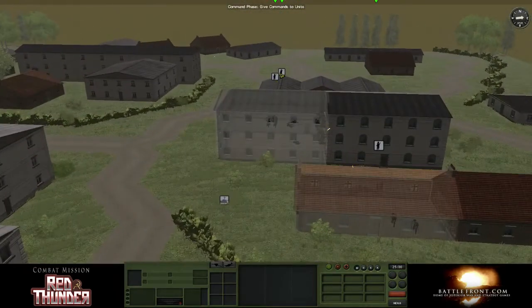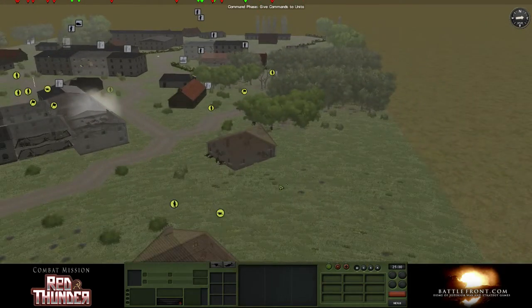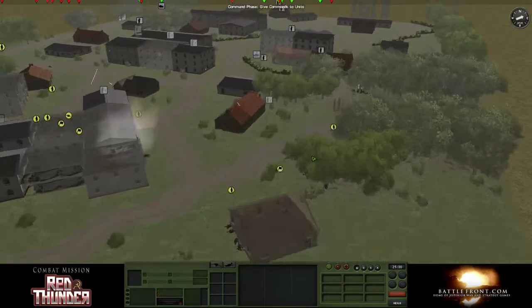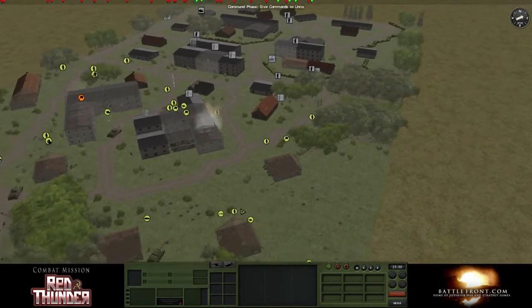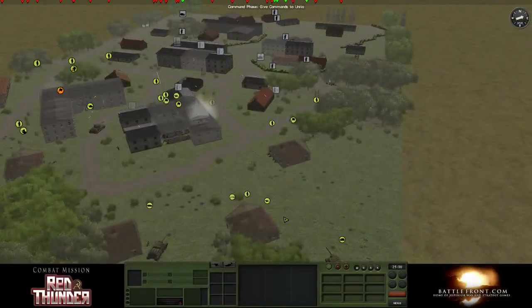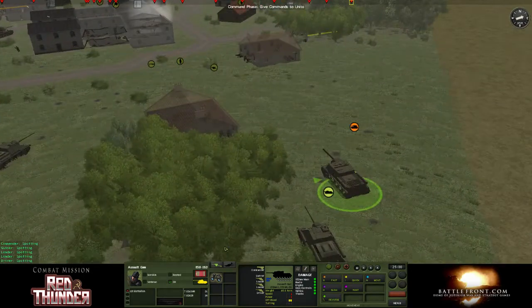There's a bunch of guys in there. In 16 minutes, when that bombardment hits, it should be helpful. How am I going to take that tank? I think one way I could do it is go around this way and then close assault it from the side. Or I could just send this guy forward, but I'm worried about Panzerschrecks.